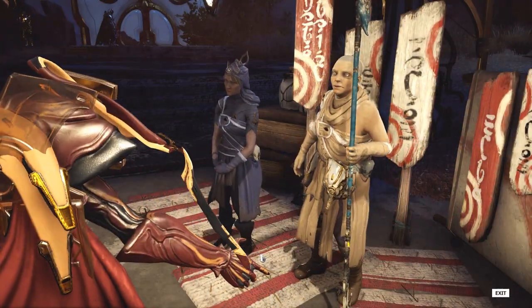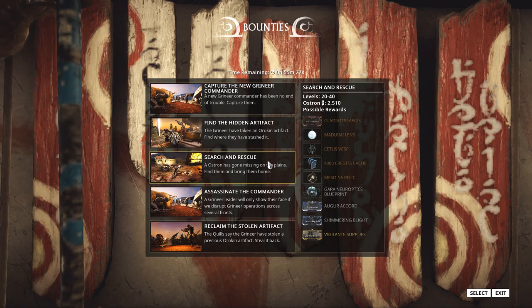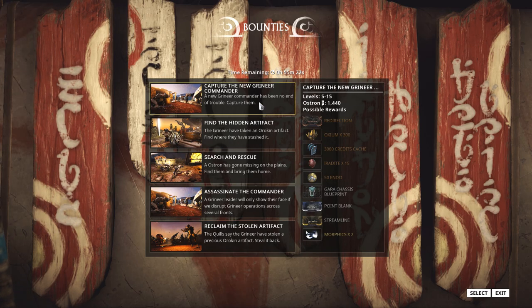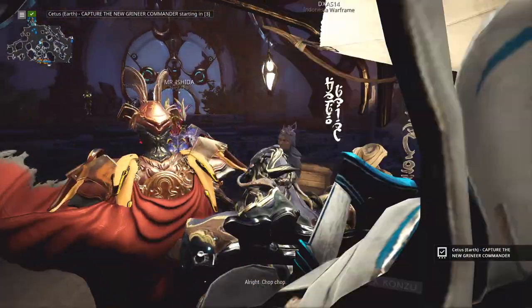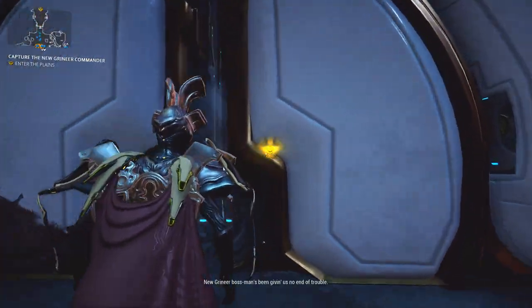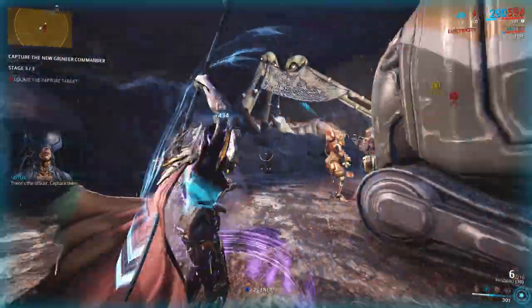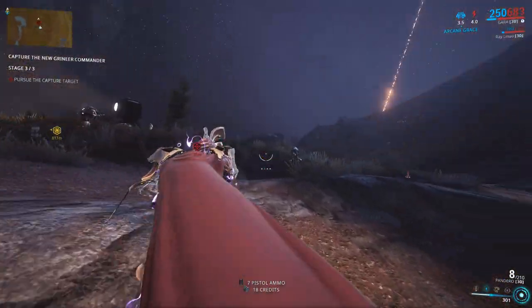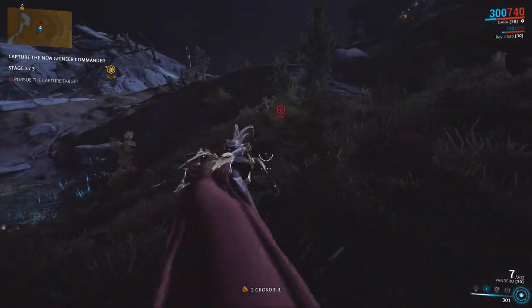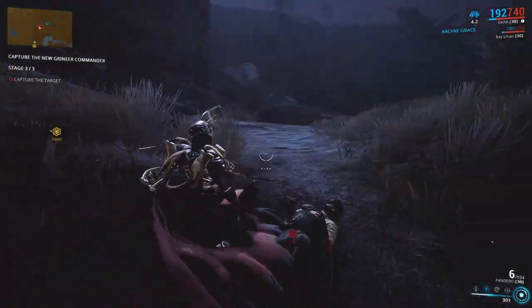Your first option is Bounties, which consist of 5 different tiers that have multiple stages within them. Each stage within each tier rewards you with a fraction of the total tier standing reward. For example, tier 1 bounties have a full payout of 1440 standing, divided by 3 due to there being 3 stages, so each stage rewards 480 standing, coming to a total of 1440. This is as of hotfix 22.25, so values may have changed if you're watching this at a later date.